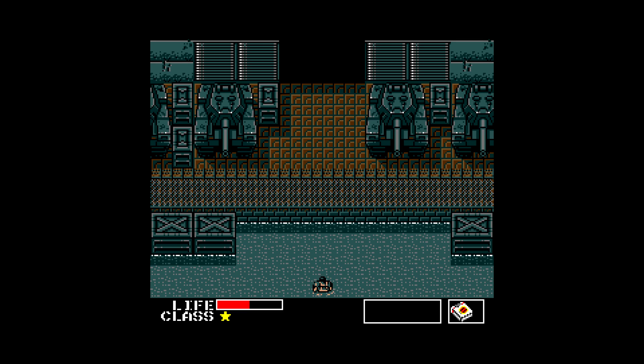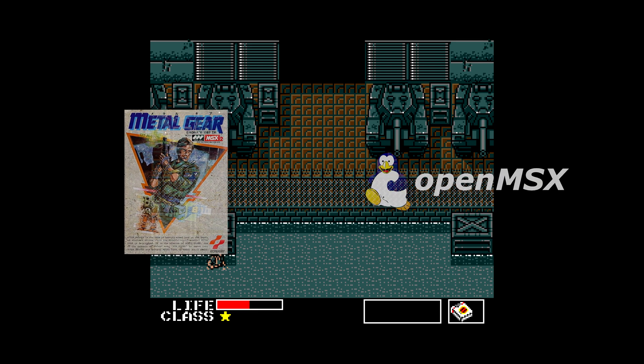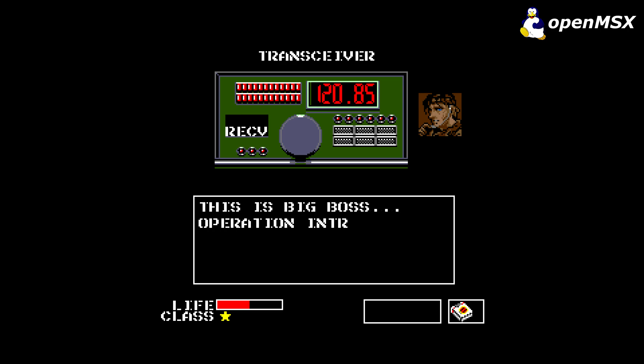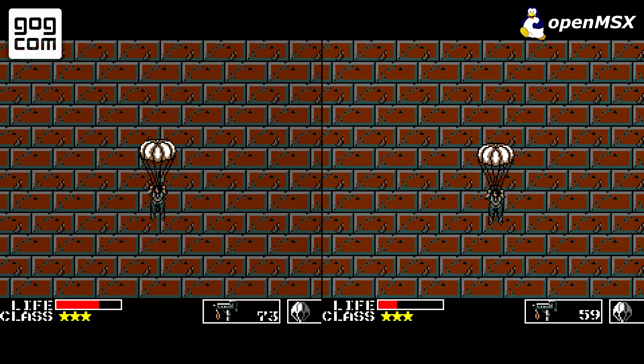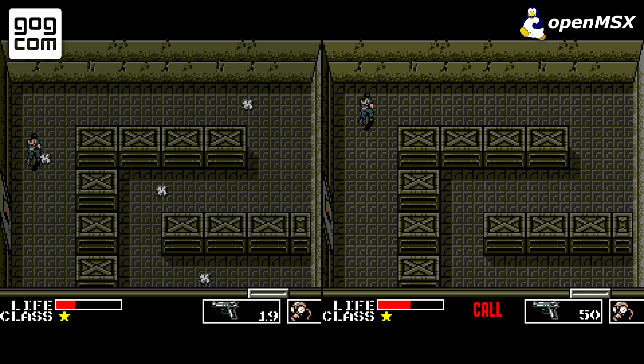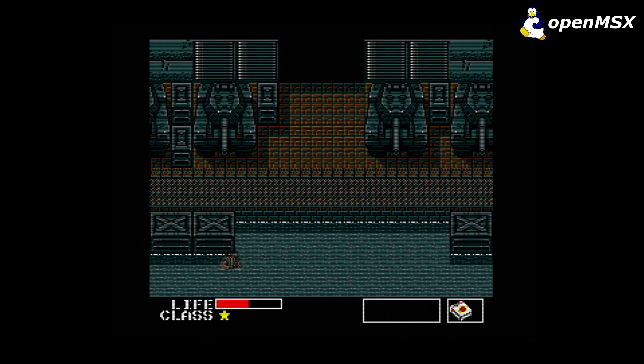Finally, we'll examine the original MSX version of Metal Gear running on OpenMSX, an MSX emulator. This version is the most authentic way to play Metal Gear, as it's the original version released in 1987. Interestingly, it runs at 60 fps — the characters update at 30 fps and other things such as weapon shots update at 15 fps — but it's still a significant improvement over the other options. It has integer scaling, but not in full screen, and also offers a CRT scanline filter.